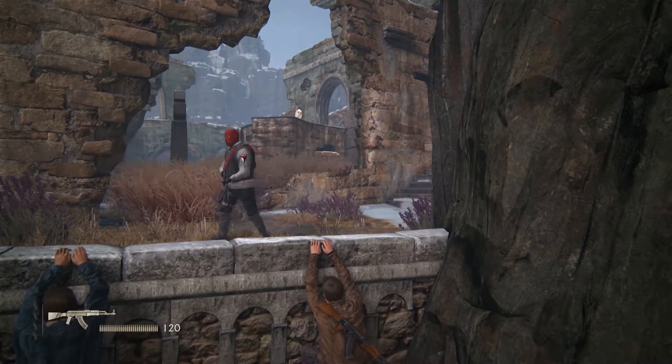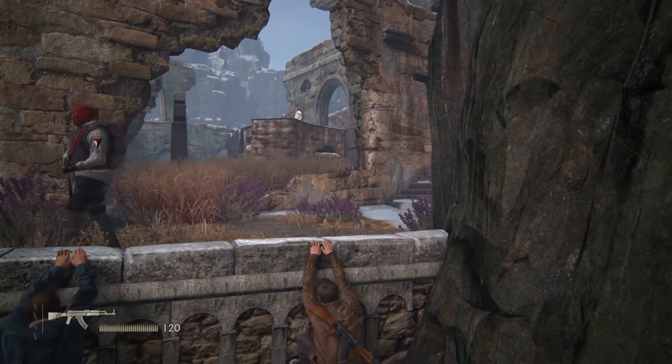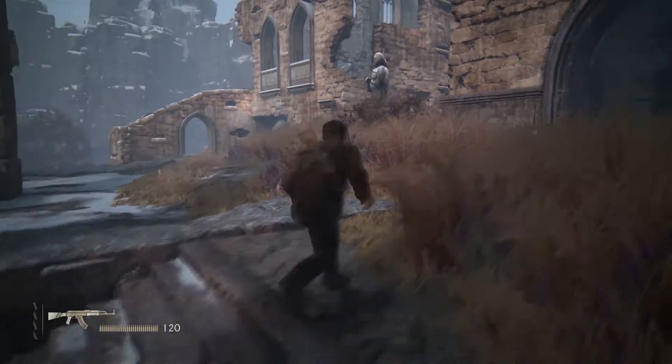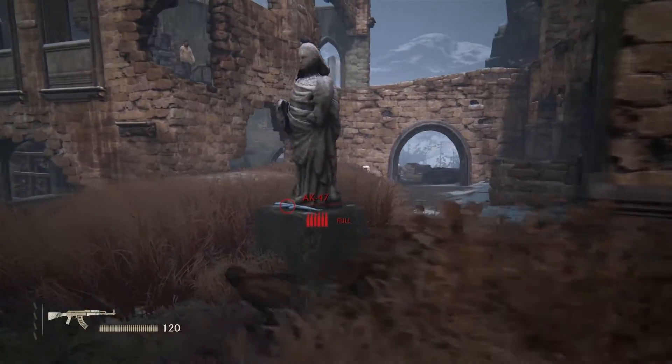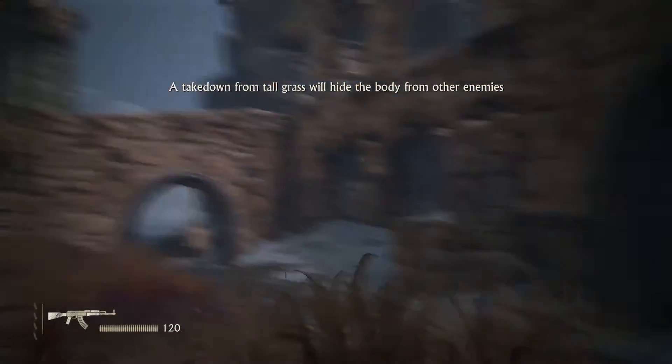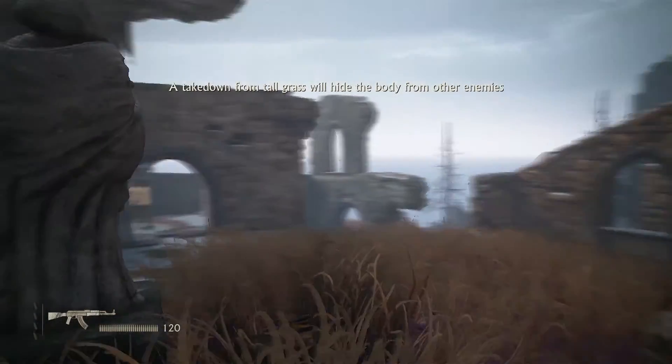Once you get past the first few guards, head over to the long grass. We're going to have to play a bit of a waiting game once we've reached the tall grass. Enemies won't be able to see you in this area as long as they don't actually stand on you, so just remain calm, be patient, and enjoy the conversation the guards have.